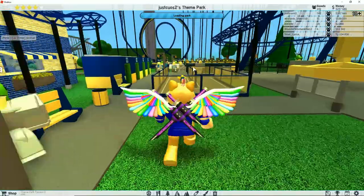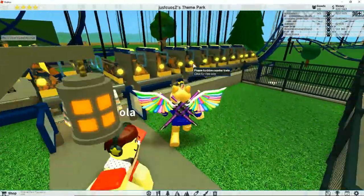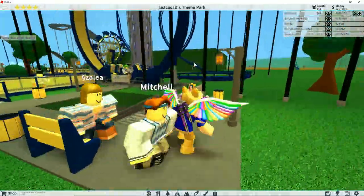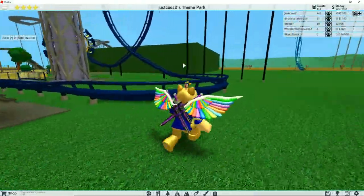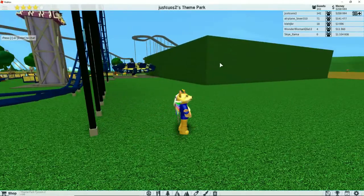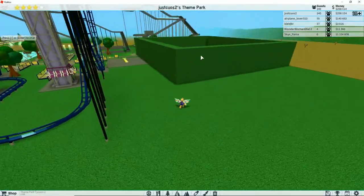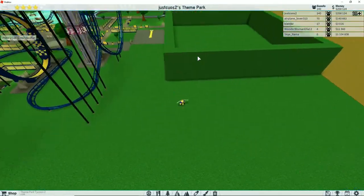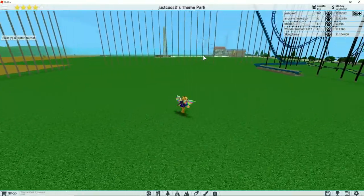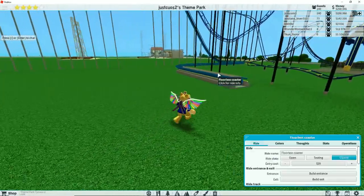So last episode, or at the end of last episode, we started working on building this roller coaster over here. We're going to be finishing that. I also got an idea for this area over here — I'm thinking about making like a jungle ride, where we put a whole bunch of trees and stuff in here. But we're not going to be working on that right now. What we are going to be doing is finishing this roller coaster.